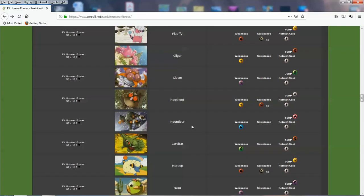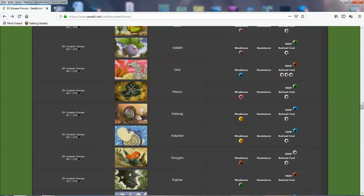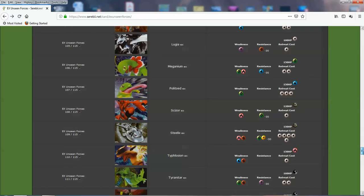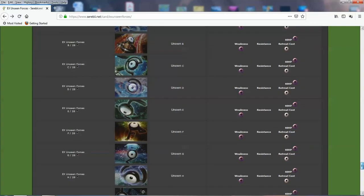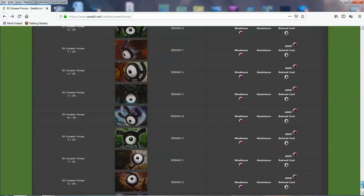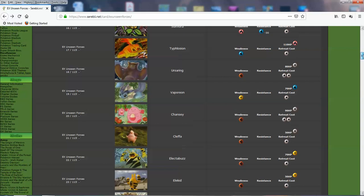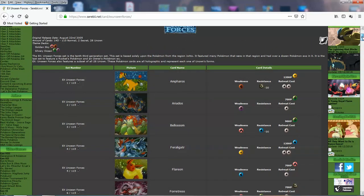Okay guys, I don't think there's anything else — I think we covered most of the stuff. There might be more — I could look at all the Stage 2 Pokemon but this is going to take all day. We didn't even look at the Unowns — I can't think of any Unown that does anything significant, but there might be somebody. Anyway, hope you guys enjoyed this set review of EX Unseen Forces.